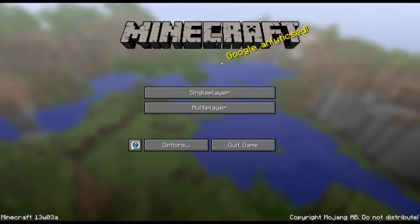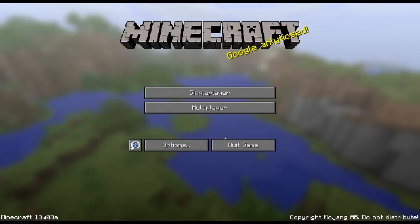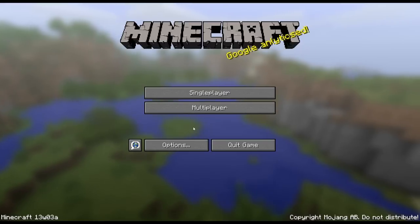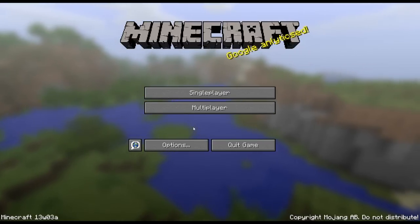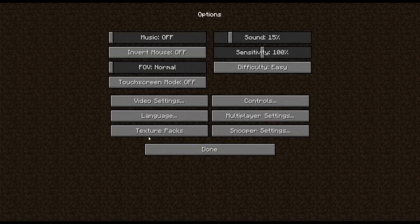Right off the bat, you'll notice something feels a bit empty about the home screen, and that's because the texture pack button is missing. But not to fear, it's not gone — you will still be able to use texture packs. In fact, it's beneficial because it's been moved under the options menu.